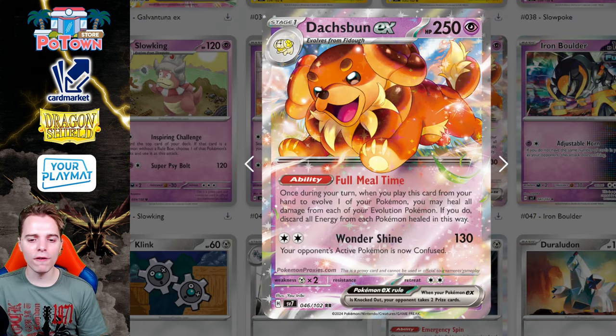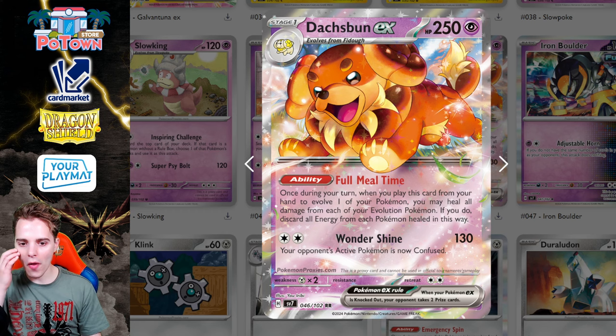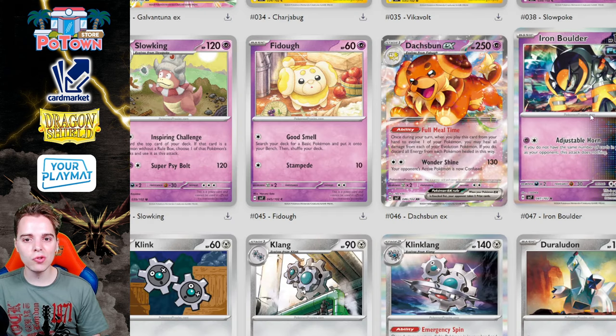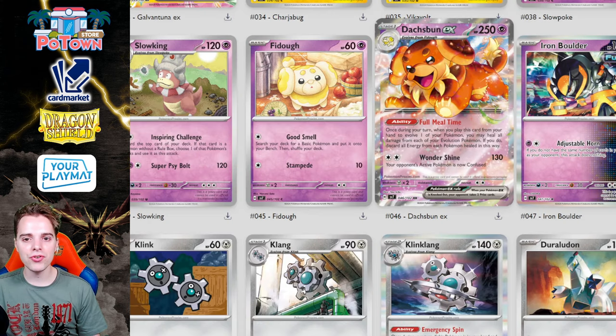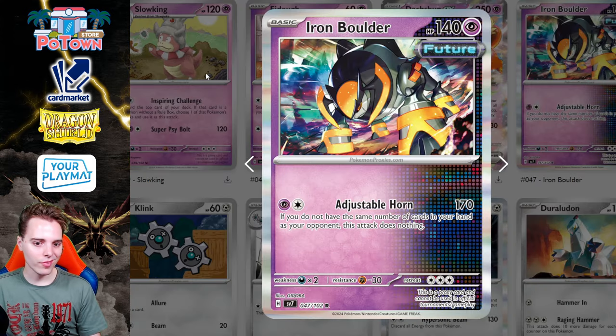There's the Dachsbun EX — its Full Meal Time ability: once during your turn when you play this card from your hand to evolve a Pokémon, you may heal all the damage from each of your evolution Pokémon. If you do, discard all energy from each Pokémon healed this way. I'd see something like Scoop Up Cyclone as an ACE SPEC alongside Max Potion-style shenanigans. You'll need ways to get your energies back, but it's an interesting EX regardless.